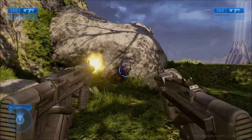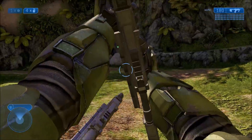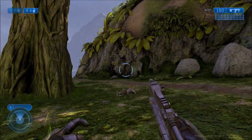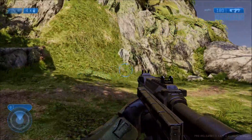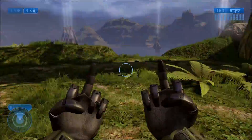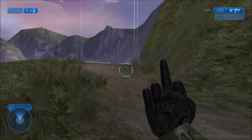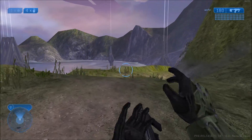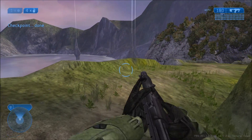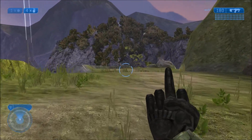If you saw a minute ago, when I started sprinting with only one SMG I would only flip people off with one hand. But in Anniversary graphics, if you only have one SMG and you do the sprint animation, for some reason it still does it with both hands. I'll show you again in classic graphics: in classic graphics it's one hand flipping people off with one SMG, and then two SMGs equals two hands.